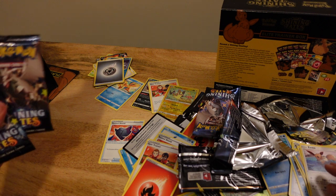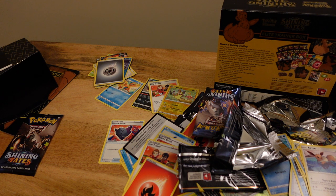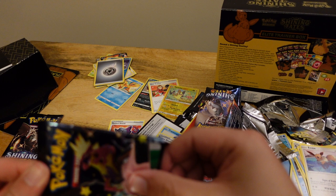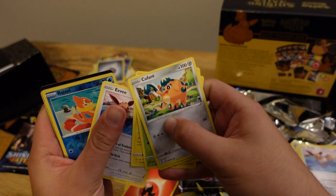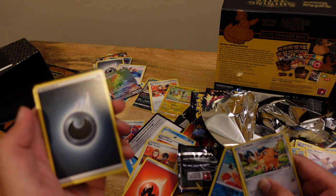We have two more packs left, let's do this. These are hard to open, they're kind of slippery. Okay, got it from the bottom, here we go. CooFound, Morpiko, Eevee. I think we got a nice one coming up — Waisel. What's this? A Cream VMAX — I have no idea what that is. And then we got an energy. That's a cool energy.